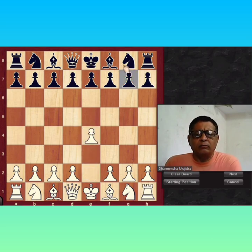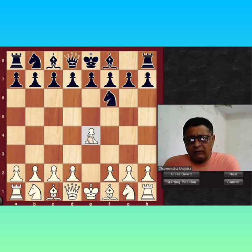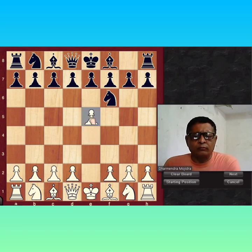When you play E4, Black plays Knight F6. And E5 is the most probable move for White. E5 is an early attack, but against the Alekhine Defense, it invites an early attack. In this game, Black is inviting White to gain time by attacking his Knight with pawns. After a few moves, White will get a strong center.